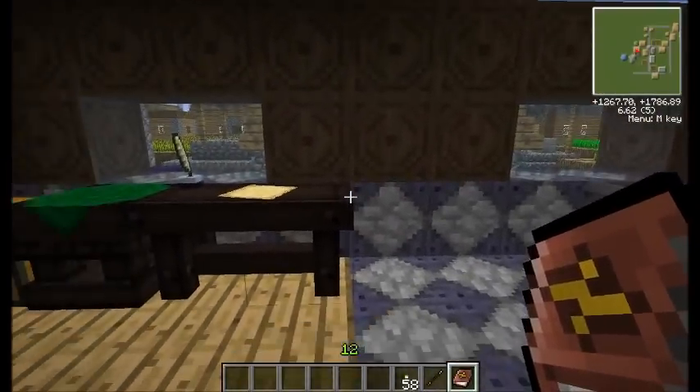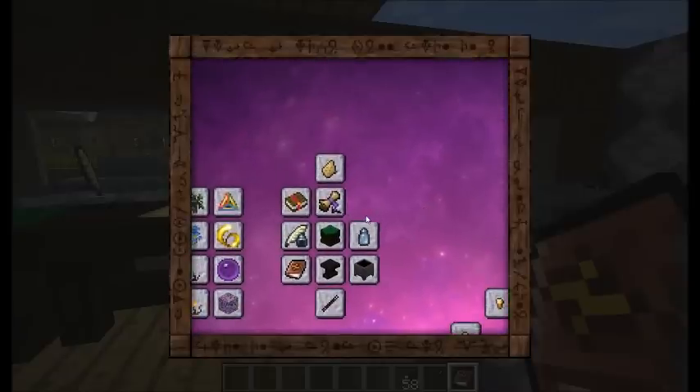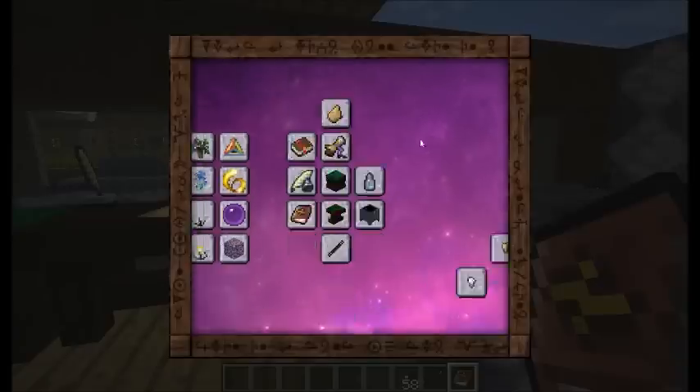Speaking of enchantments, there are a few new enchantments that Thaumcraft adds. Haste, which can be applied to foot gear and increases your speed. Repair, which will draw upon the aura levels to repair armor, weapons, and tools. Potency, which is only applied to wands — actually, the rest of them are also only applied to wands, so we'll talk about those when we talk about wands.